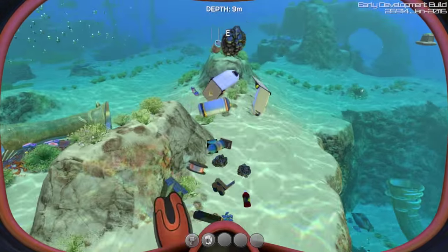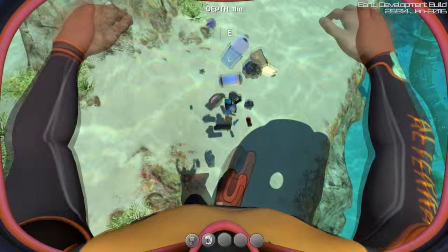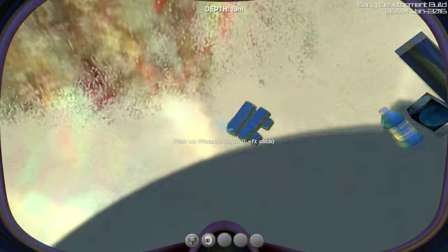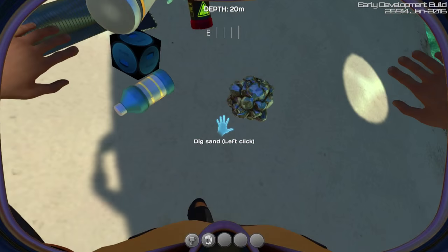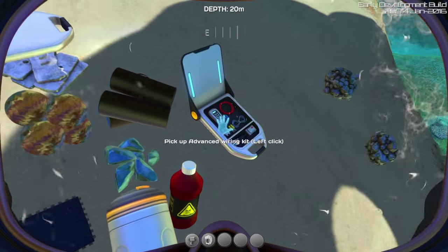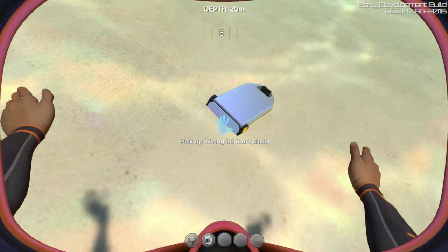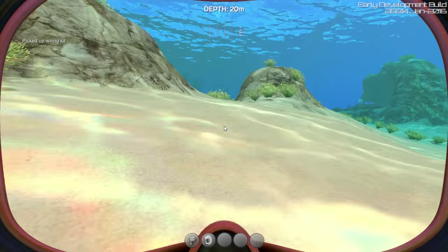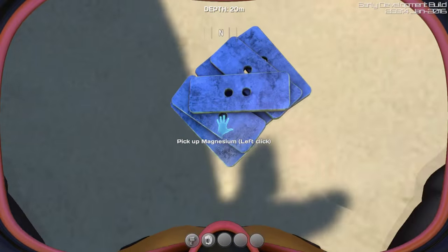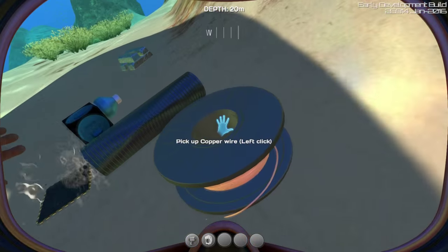So they all have really nice models. Oh, so the plasteel angle, lubricant — the titanium looks so cool, that's a really nice model. And the advanced wiring kit looks amazing as well. That's quite convincing looking as a wiring kit. I love the textures on them. Enamelled glass. The copper wire texture is awesome.